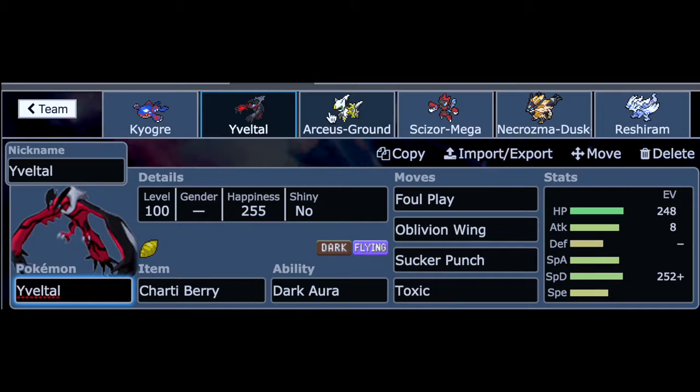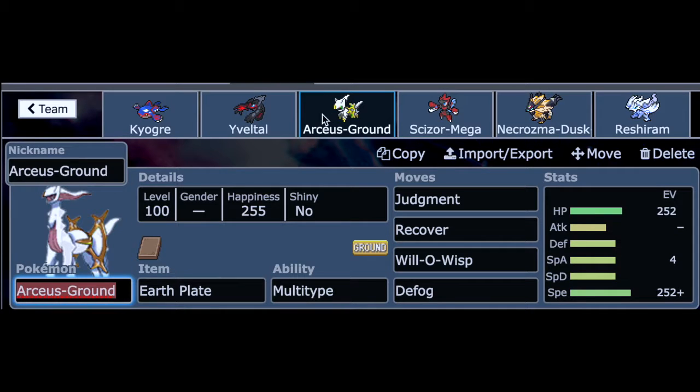The third Pokemon in the squad is Arceus Ground with the Earth Plate. It has Judgment, Recover, Will-O-Wisp, and Defog — clearly a defensive set to get rid of hazards and burn opponents, then use Judgment for some chip damage.